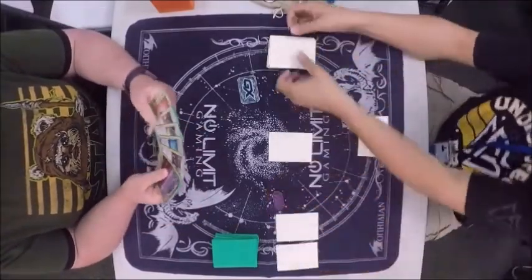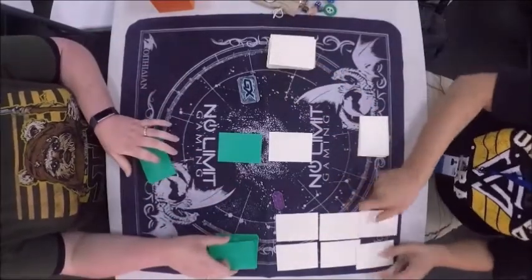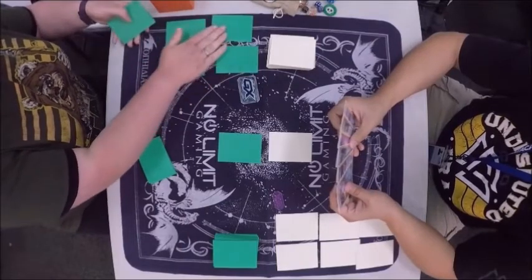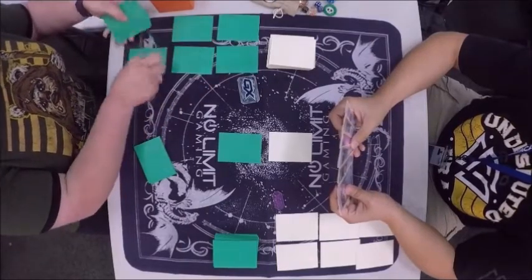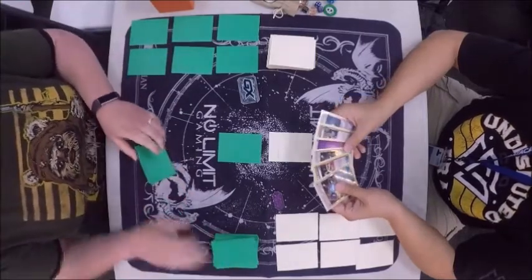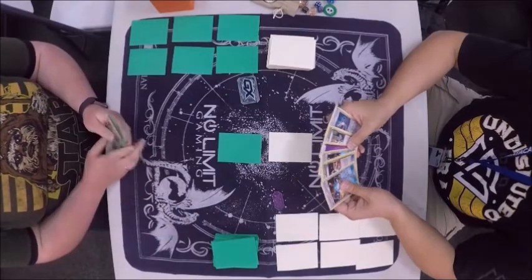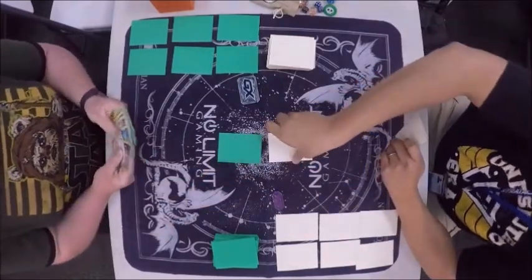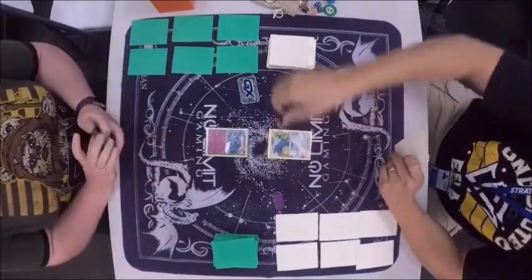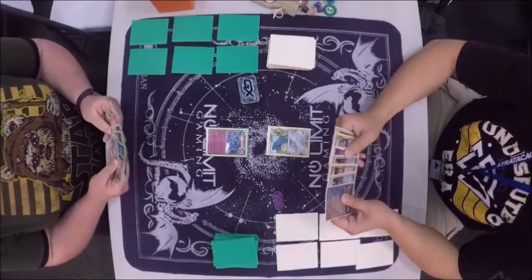Looks like we're starting here. Eddie got a basic — he started off with a Beldum. And it looks like Erica got a Xerneas. No mulligans from either player. They're putting out their prizes nice and clean, which makes it very easy. And look at Eddie being nice there, holding out his hand — a nice friendly handshake. I like these mats that they have; they're just very clean.